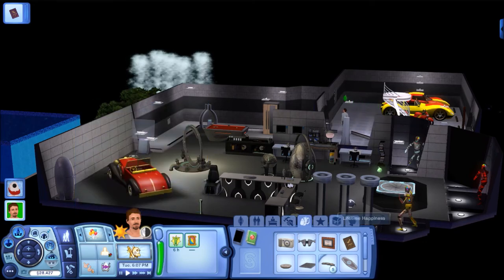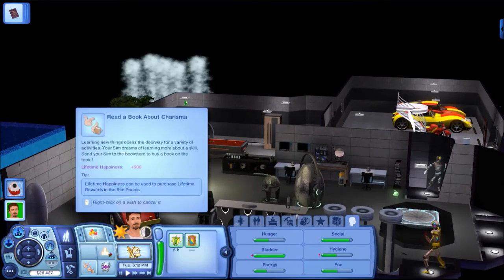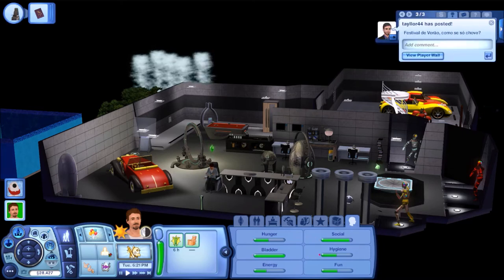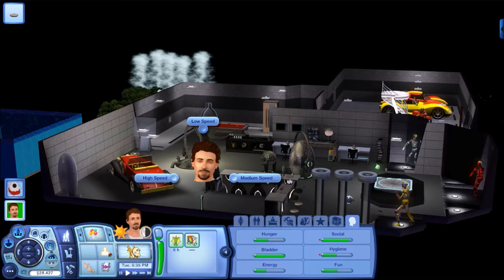He doesn't know when he wants to throw a party when he doesn't have any friends. That brings me to what I really want to do: take him to the bot emporium podium. There's a bot workshop machine there so he'll be able to make more nanites and trait chips, but he'll also be able to meet people — because as awesome as his house is, it'll get boring and lonely.